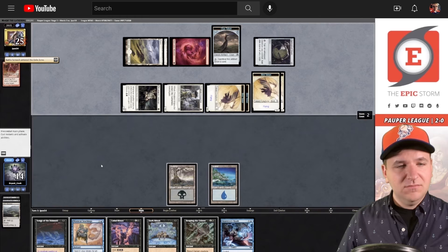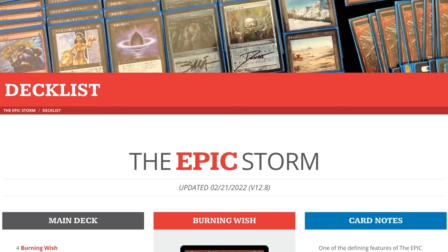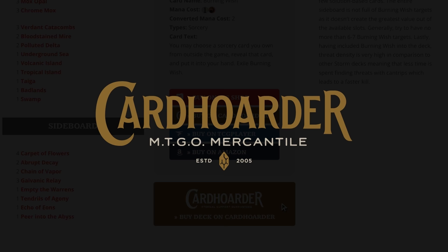Renting your favorite combo deck has never been easier — there isn't a more affordable solution for Magic Online. Check out the pinned comment below to easily rent the deck from Card Hoarder. You can rent The Epic Storm for as little as seven tickets a week. We've made it simple by including a button to rent the entire deck at theepicstorm.com/decklist.